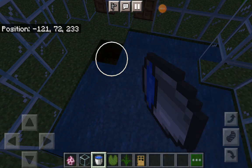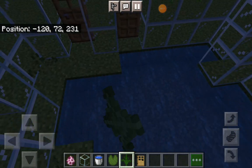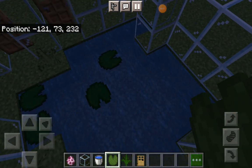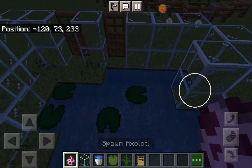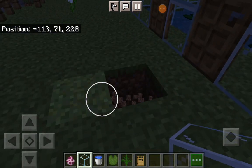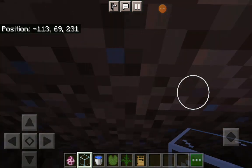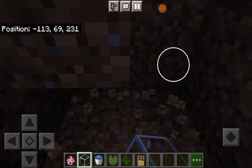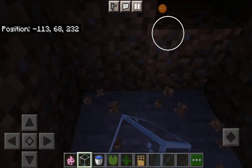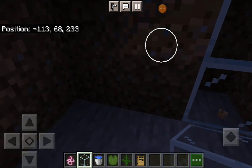The axolotl enclosure is finally done! Now we'll put some grass in there and then put some beautiful swamps, just to see if they like it or not. Then we get a little view down here — I'll try making a viewing window so you can see the axolotls at the bottom.